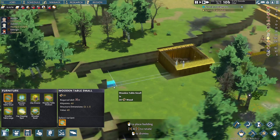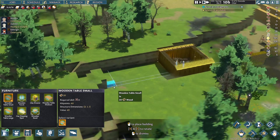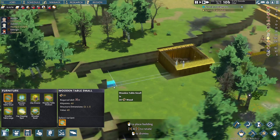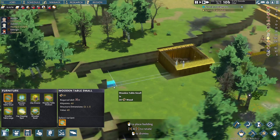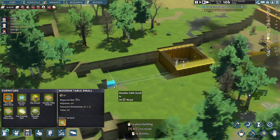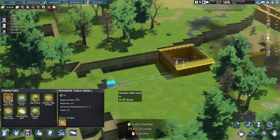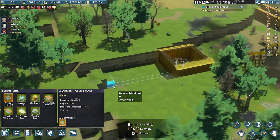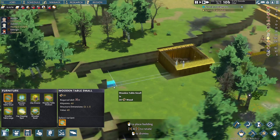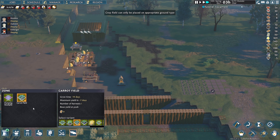Let's get a kiln down — requires 50 clay, and we've got that. I think we want to build backwards, so we'll pop the kiln here. Now I think we need a few more farming fields — a couple more plots. Let's put in another cabbage field and a beet field.